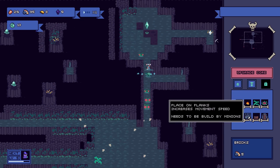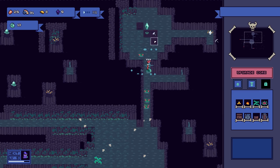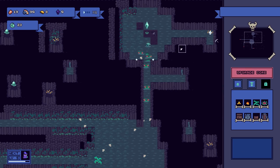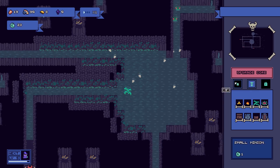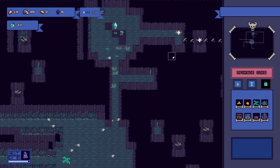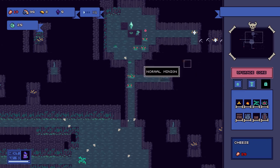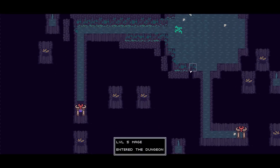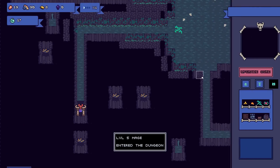I can put some cheese out — I'm not sure what that does. We'll see if someone builds it. Put a chest out. We're up to 23 souls; I need 50 to go to the next level of core. I'm not sure what we can place on the stone floor. We need some more builders. We have a level 5 mage — well, that's not good.